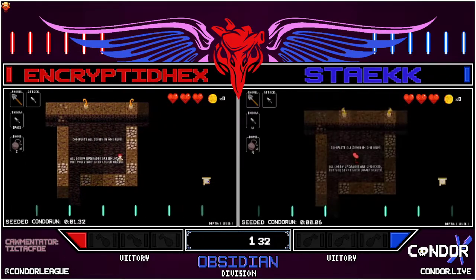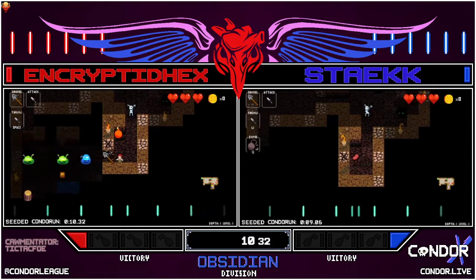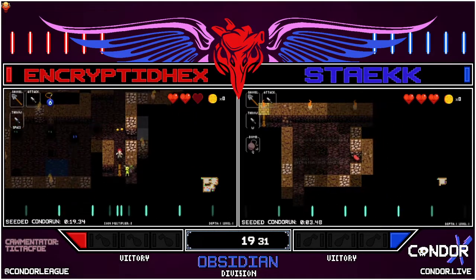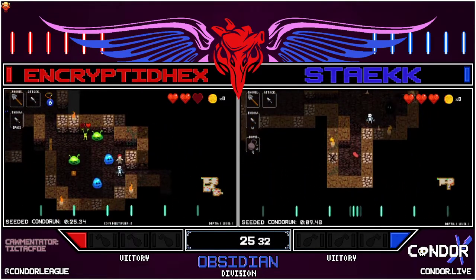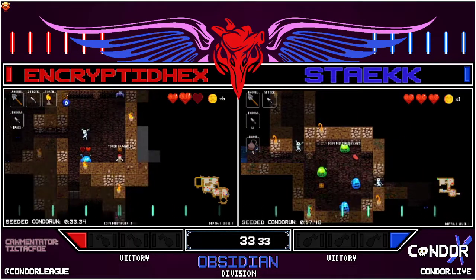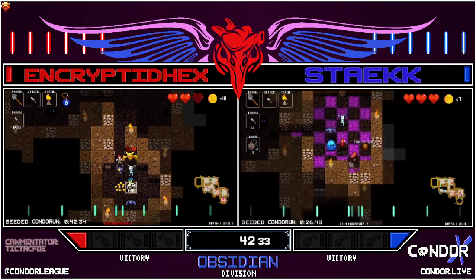And here we go. Steak representing the blue side, Encrypted on the red side. Early blood shop — it's got a Nazar Charm, Base Cutlass, and Gold Broadsword. Encrypted is going to grab the charm. Their game will be actually fair and balanced. Red chest on 1-1 as well. Steak reset, got their bomb back, and both racers are going to find a Torch of Walls, so no need to worry about mapping on this seed.